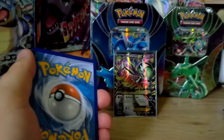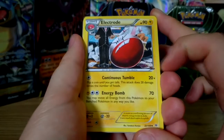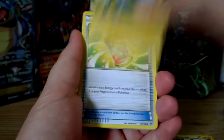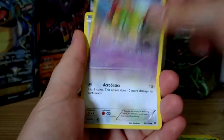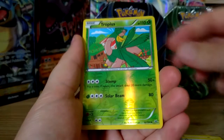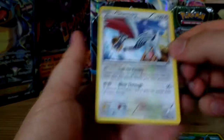So going on to a Roaring Skies pack now. With Roaring Skies, we're hoping to pull out that Shaymin EX, however I very much doubt it. We have an Electrode, Manetric, Mega Turbo, Exeggcute, Natu Ancient Trait, Fletchling, Wurmple, Taillow, a Tropius Reverse Hollow, and the rare in the pack — not an ultra-rare. It's a Skarmory, non-hollow.